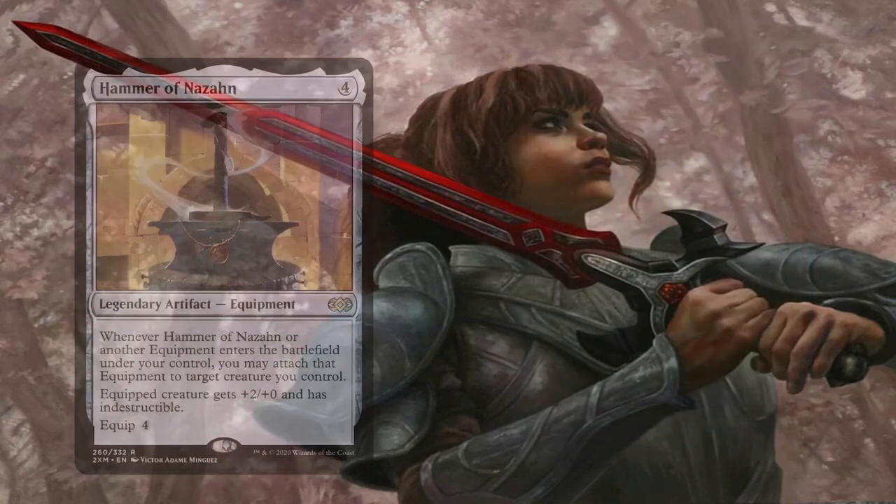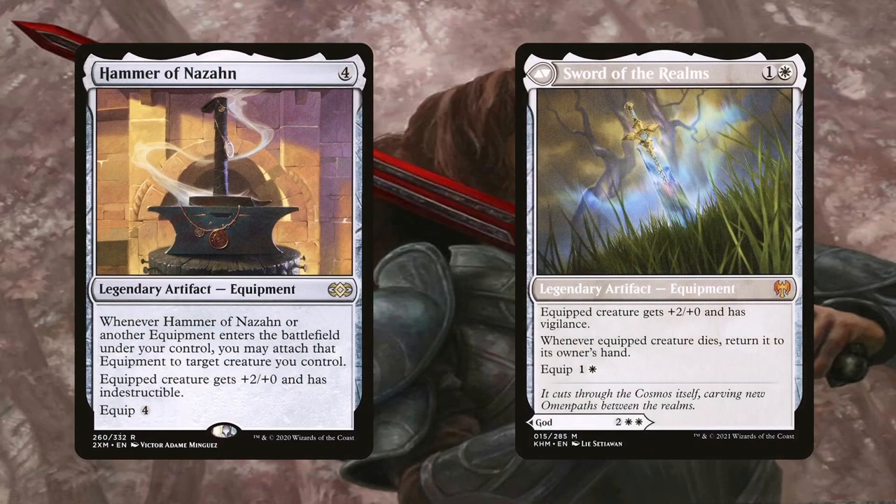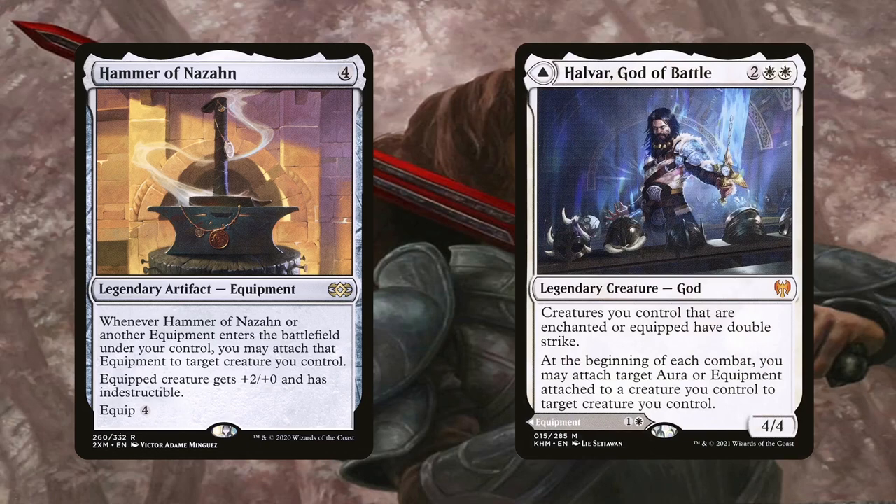Hammer of Nazahn and Sword of the Realms are great equipment for providing protection for Galea. She might not be that expensive to cast, but Voltron is usually a risky strategy because of it. Not only does the Hammer make her indestructible, but she also gets a +2/+0 boost. The Sword isn't indestructibility, but at least you can return Galea to your hand if she dies. Sword of the Realms is the back side of Halvar, God of Battle — so the card is Halvar when on top of the library. However, MDFCs can be cast as either side when you have the option, so Galea will let you cast Sword of the Realms off the top of your library. You just can't cast it as Halvar, which is fine because that's not what we wanted anyway.